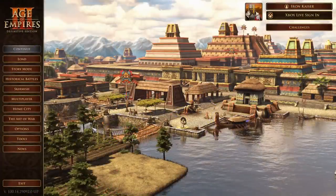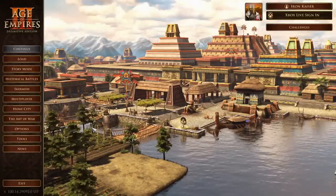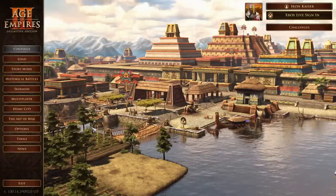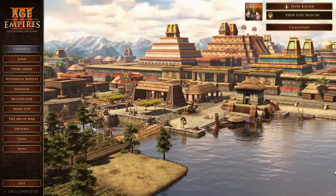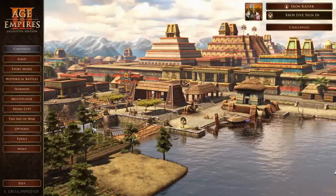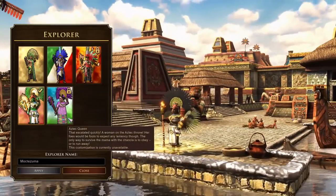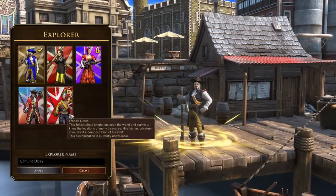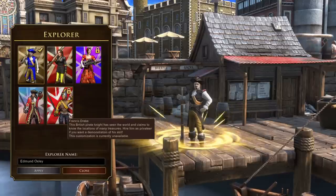Finally, we've got to look at all of the new Explorers that have been added into the game with this upcoming patch. Explorer cosmetics are definitely one of the most fun parts of Age of Empires 3. I'm going to flash through them really quickly. The Aztecs have been given the Aztec Queen - very colorful, very pretty. The English have been given Sir Francis Drake, who looks very cool, almost Conquistador-esque with that helmet.